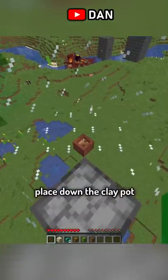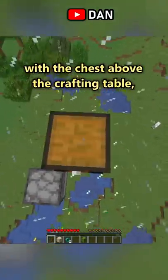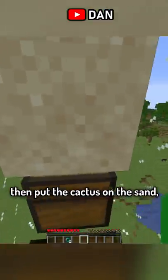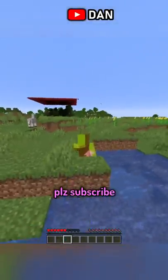Now standing on the furnace, place down the clay pot and a crafting table above it. You wanna stack up with a chest above the crafting table, then break the crafting table and put it on the wall. Standing on the crafting table, you can put a sand on the chest, then put the cactus on the sand, then throw an enderpearl at the edge of the cactus glitching through the wall, and congrats, you've successfully escaped.